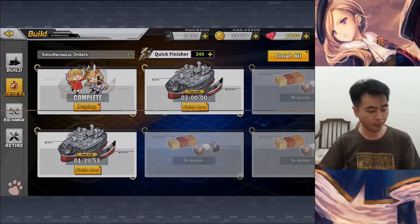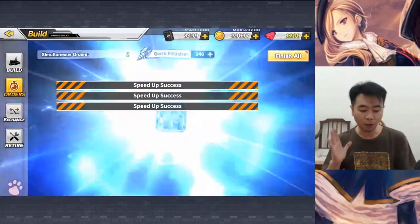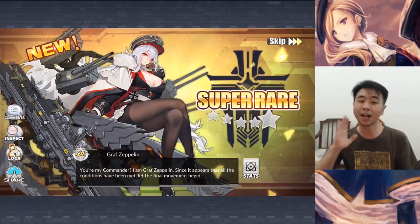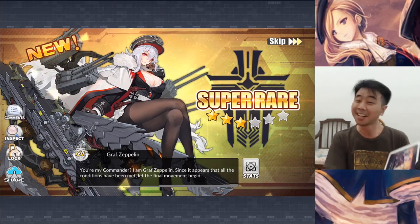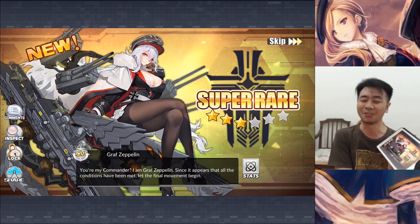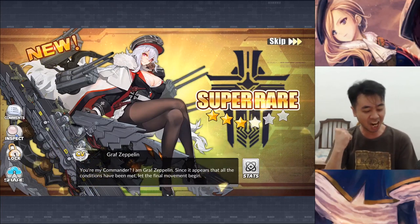Here we go. Finish all. Come on, Graf Zeppelin. You're all that I want. Graf Zeppelin right on the first summon! So yes, if I got her on the first pull — I'm stopping after this. This is really, really nice. Yay!